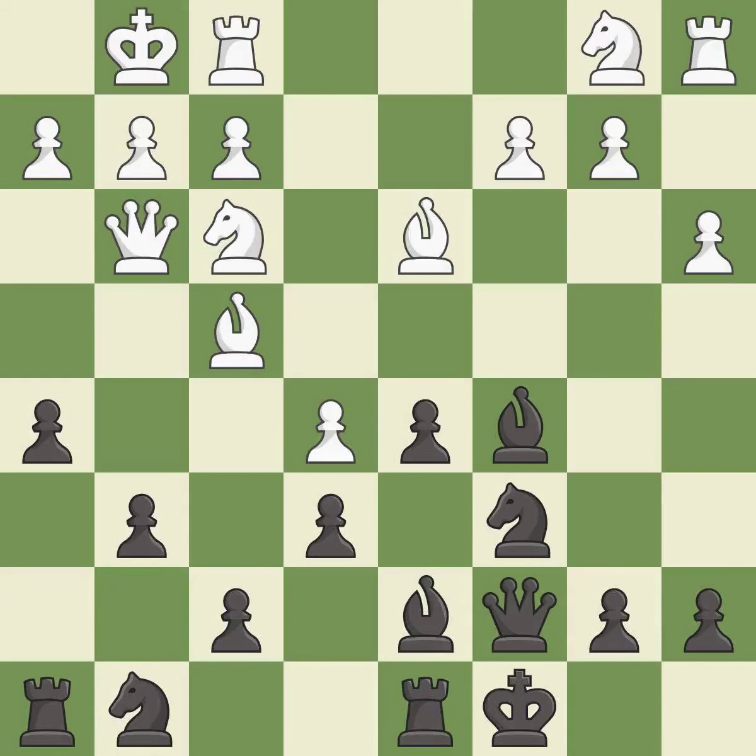Castling develops a rook while also getting the king to safety. By castling to the opposite side of the board as the opponent, the game will tend to be more double-edged — it is good. The rooks can see each other now, allowing them to provide mutual defense.